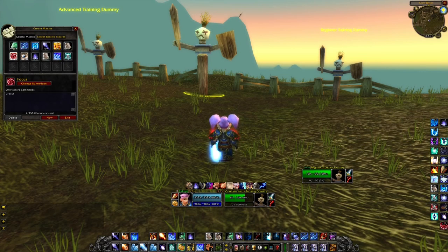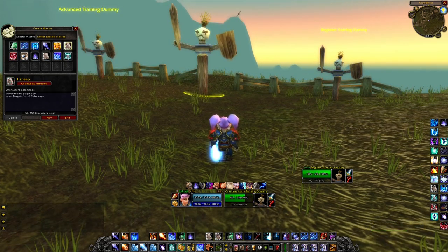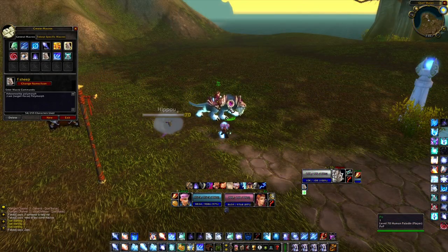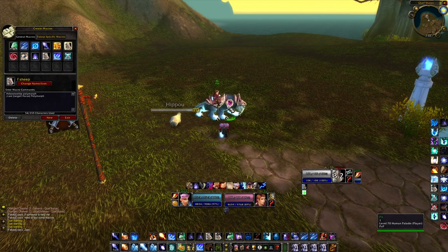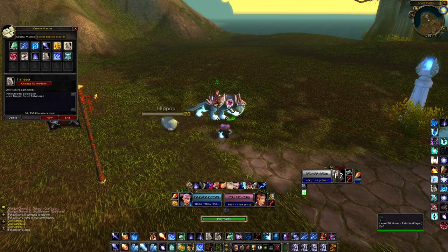This macro will let me set a focus target, which is a new feature in Burning Crusade. You can have a main and a focus target, meaning you can target something but also cast a spell on the focus target at the same time. So if you have a focus target, you can have a macro that lets you cast on it — for example, here I can sheep the focus target even though I have another main target.